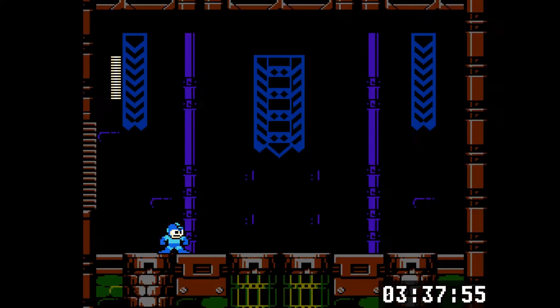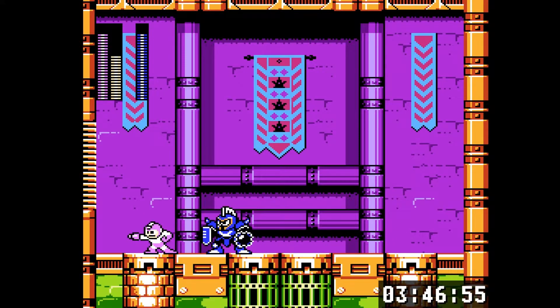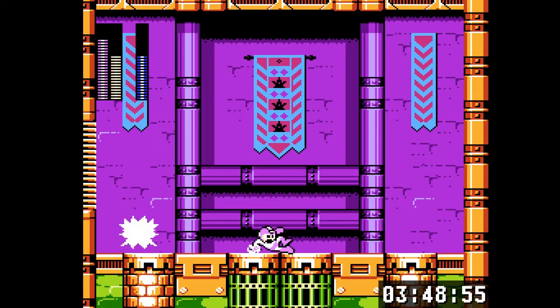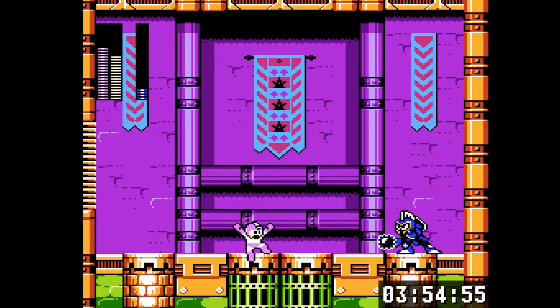Cut Man dies in two hits from the Super Arm - very easy. And then Night Man from number six, our first number six boss. He does not like the Yamato Spear - it goes right through his shield. Otherwise his shield blocks shots, but not anymore.